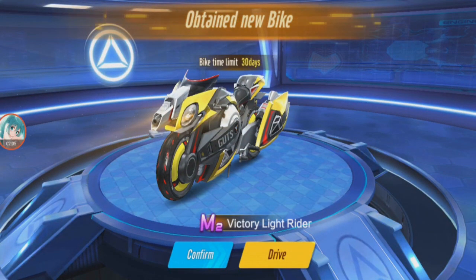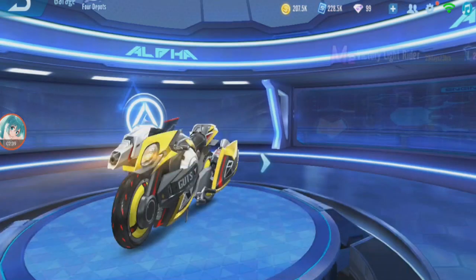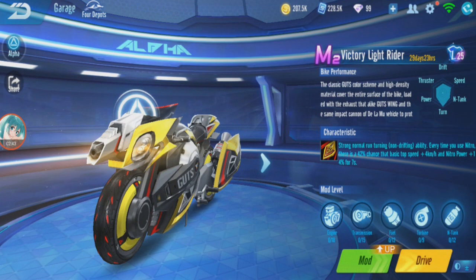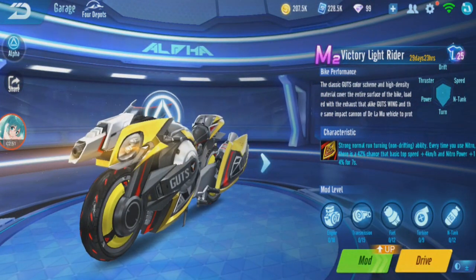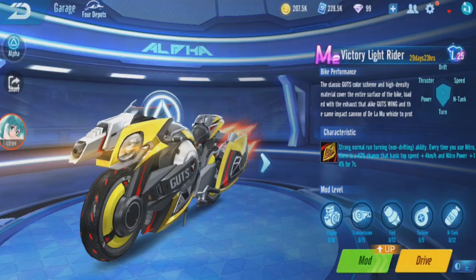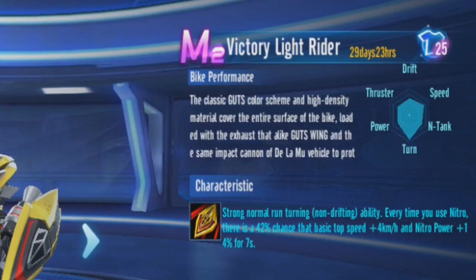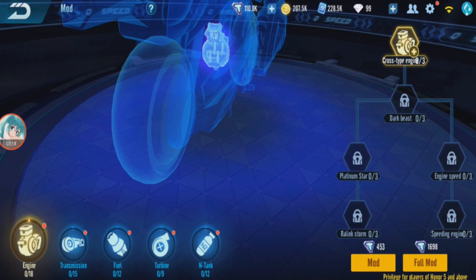So yeah, this is the bike that I missed out on and I'm gonna review it right here in Speedrifters. It's already past — the Ultraman season is about to end soon — but still got time to review. This is the only M2 Bike I haven't reviewed. Victory Light Rider: strong normal run, turning. It has strong turning — that's a rare thing. Every time you use nitro there's a 42% chance: basic top speed plus 4 and nitro power plus 14% for seven seconds. Let me check the modding.